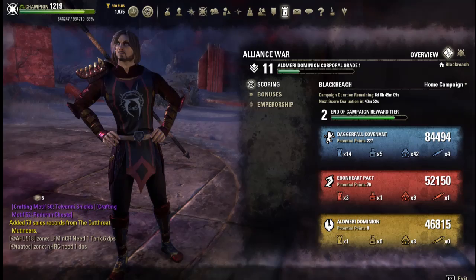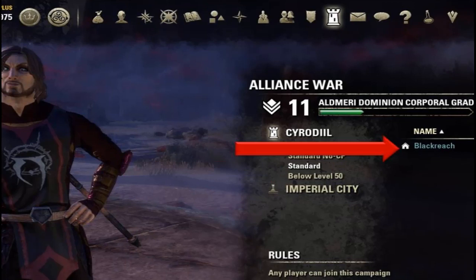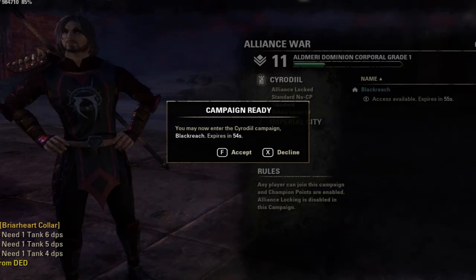PC users access Cyrodiil by first pressing the L key to get the Alliance War page. Under Cyrodiil, choose the type of warground. The name of our battleground for training will be Blackreach. Right mouse click Blackreach, then left mouse click Enter Campaign. Accept the campaign ready notification window and press F. You will arrive at the western Elsweyr gate.